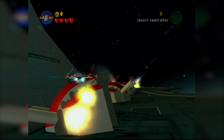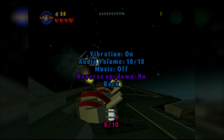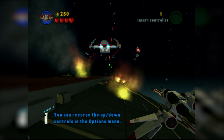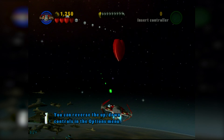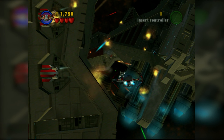So this is cool. Oh wait, these controls are like inverted. Can I change that? Reverse up and down? Let me see. Yeah, it's already reversed by default — I'm just reversing it from what they had. You can reverse the controls on the options menu.